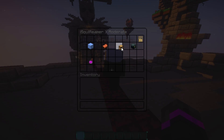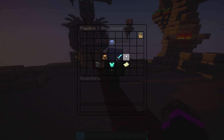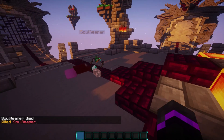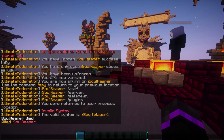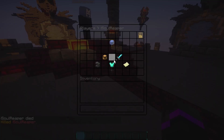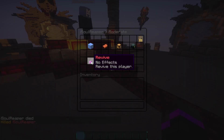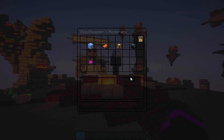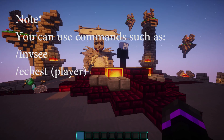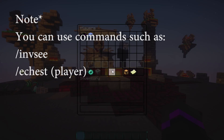We can access the player's inventory and also their ender chest — though there's nothing in the ender chest in this case. Going ahead and killing the player, once they respawn and we go back into moderator settings and click revive, checking their inventory shows they have the same items that were there when they died. That is the revive feature, which is pretty sweet.